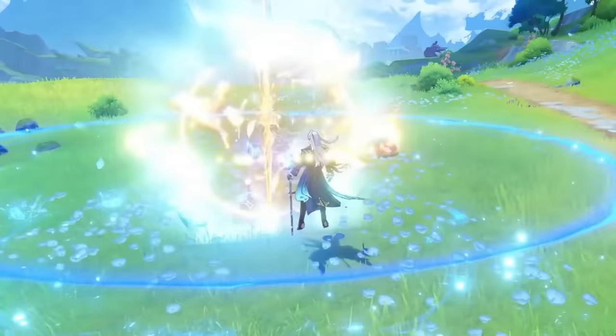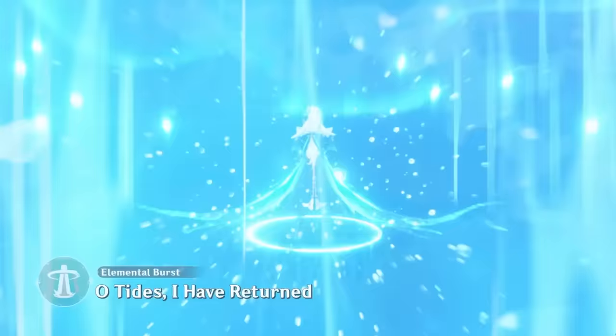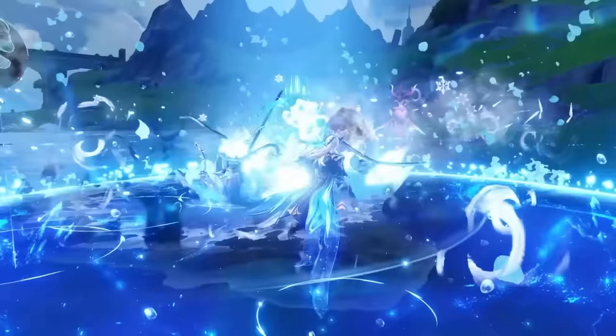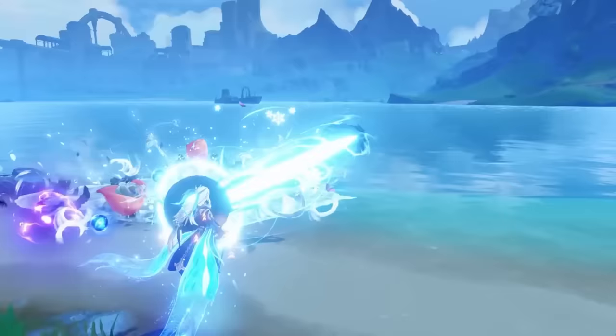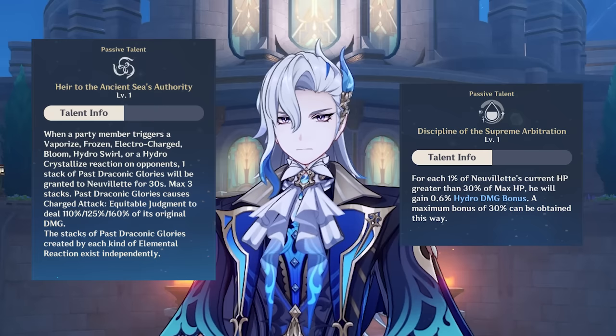Nouvellet's skill and burst will drop water droplets on the ground, with his skill dropping three and his burst dropping a total of six. These are what allow him to instantly release his enhanced charge attack, and as he absorbs these droplets, he also heals back some missing HP. It takes three droplets to instantly fill the ring of his charge attack, so his skill allows one free enhanced charge attack and his burst allows two. Both of Nouvellet's ascension talents also grant him extra damage that further contributes to the ridiculous damage of this charge attack.